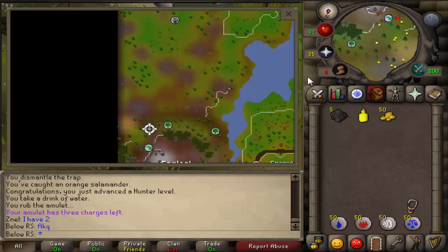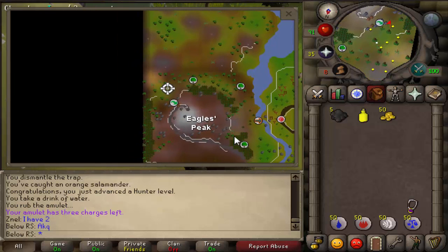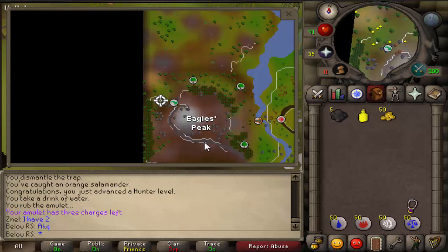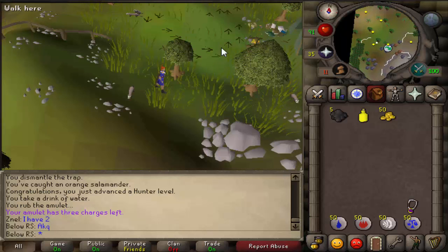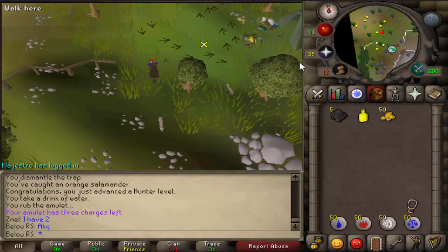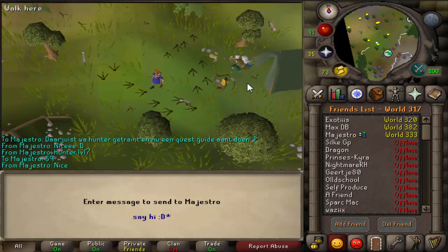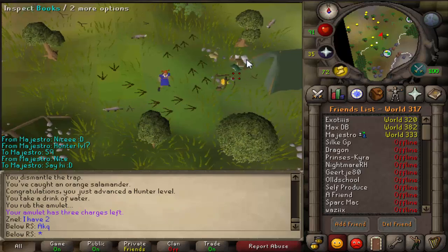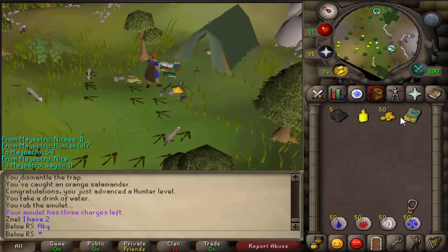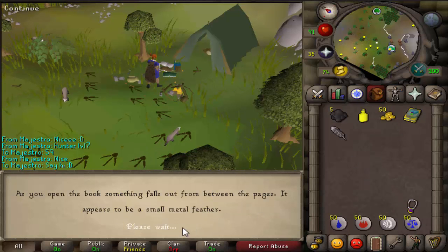After traveling, you come to the northwest of the mountain. When you're here you will see a bonfire and a tent. Come over here and inspect the books next to the tent. After that you will find a book and you will have to read it.